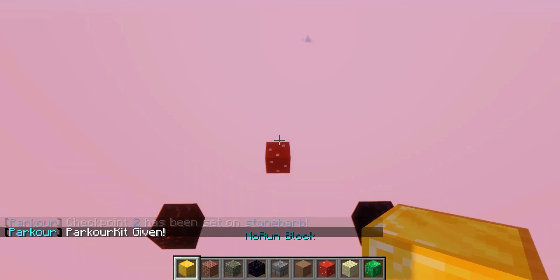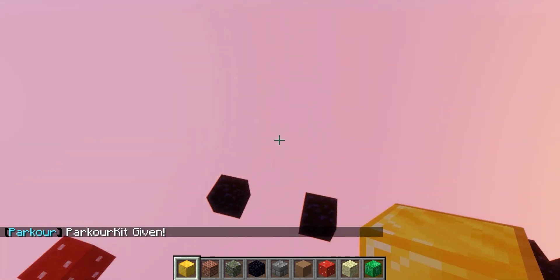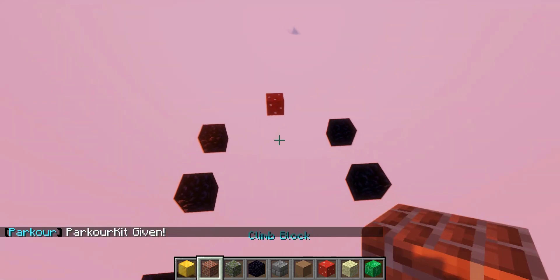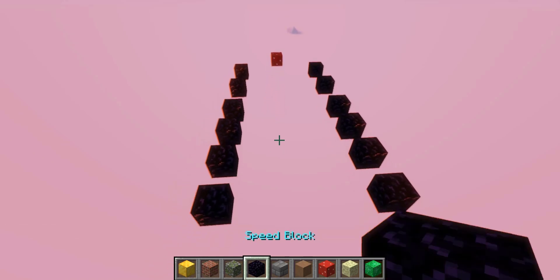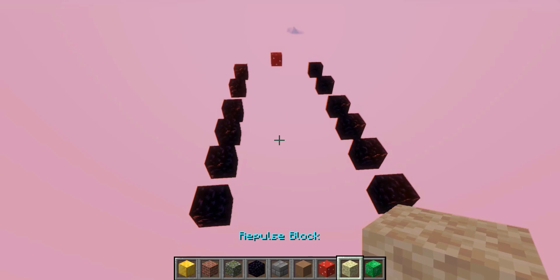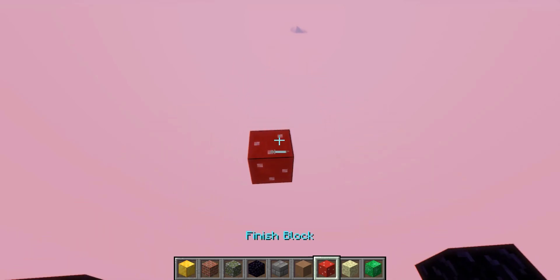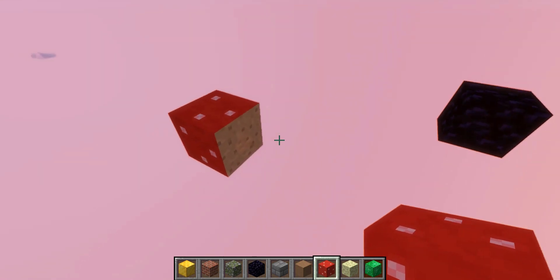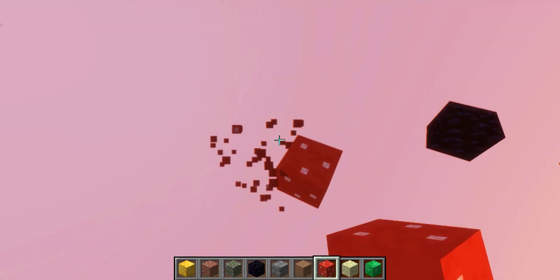You can run /pa kit and these will give you blocks with specific properties. We have the no-run block, climb block, bounce block, speed block, death block, no-potion block, finish block, repulse block, and the launch block. A lot of these have pretty self-explanatory names, and we already had the finish block placed.